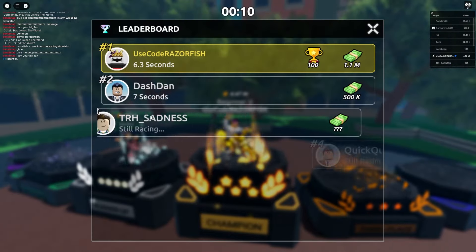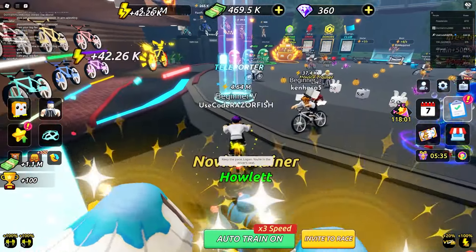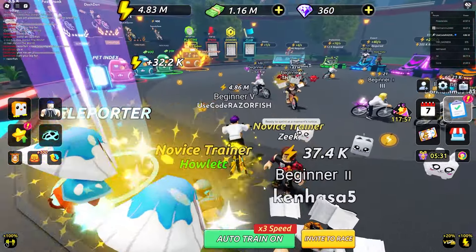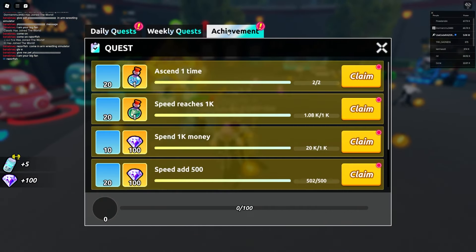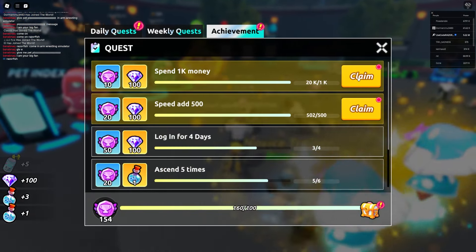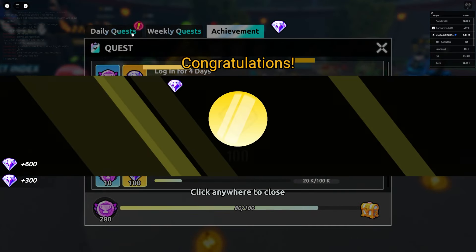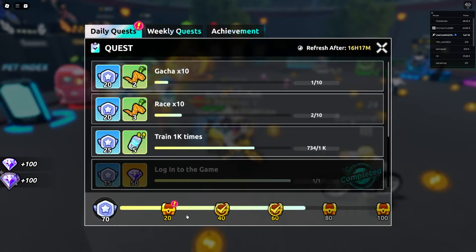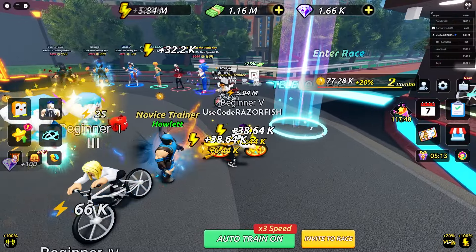We beat Dash Dan - I'm the new champion! Dash Dan is second place. I got 1.1 million cash, which is insane. The next area costs 12.5 million to enter, which is a lot. Let me claim all this free stuff - I'm getting tons of gems but I don't know what to use them on yet.